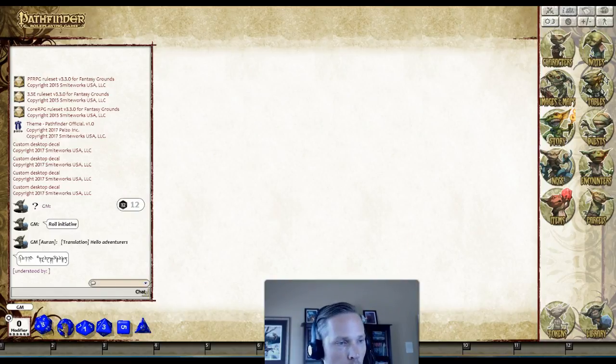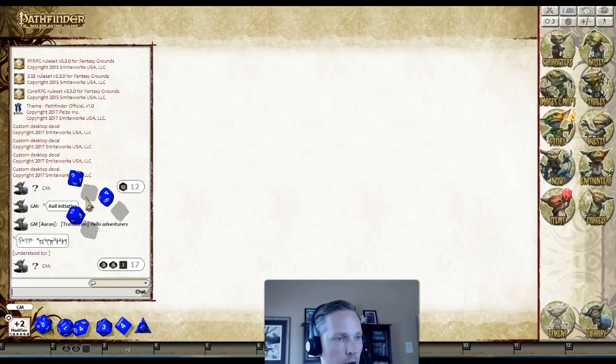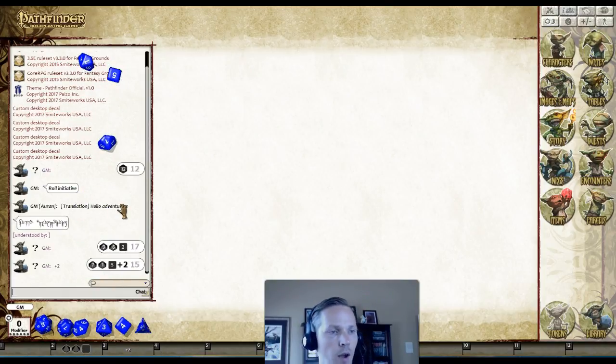You can say 'Hello, adventurers' and it'll write it out there. Any players that have Orcen as a listed language will see the translation — that's all built into the rule set. You can also drag and drop if you have an ability that rolls 2d10 and a d6; you could just pick that up and now you have a little dice cup. Same thing with modifiers — you can add a modifier, drag it there, label it, and combine all those things together. But that's more standard Fantasy Grounds functionality.